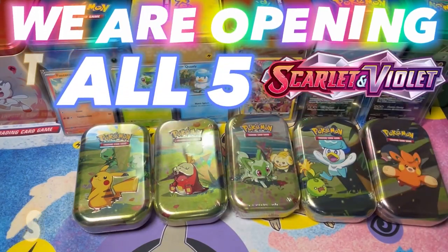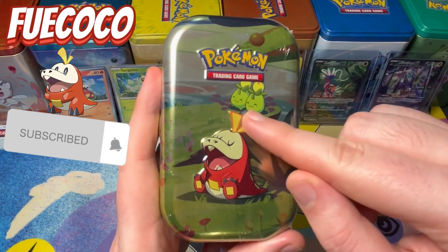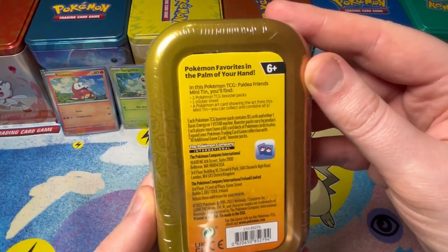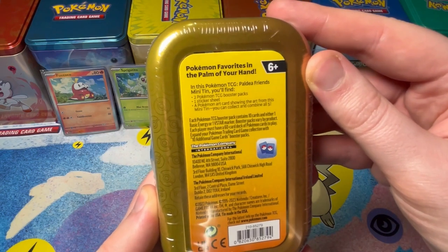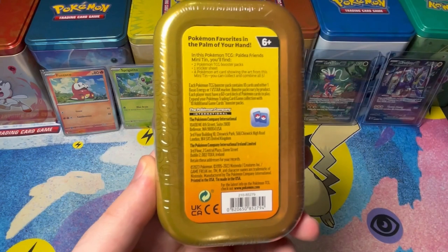We're opening all five Scarlet and Violet tins! Let's start this opening with Fae Coco! Look at that little detail. You get two Pokemon TCG packs, one sticker sheet, a Pokemon art card featuring all cards — five to collect — and we will put all five together in this video!